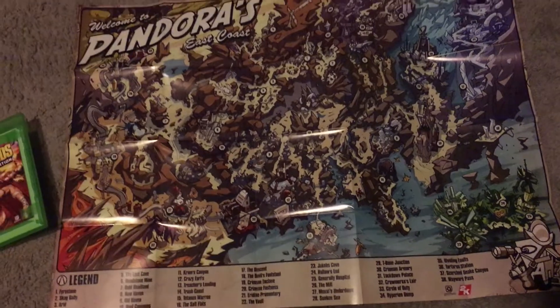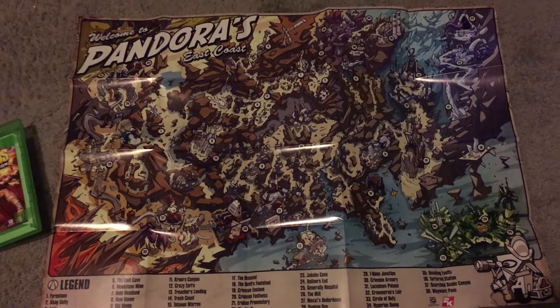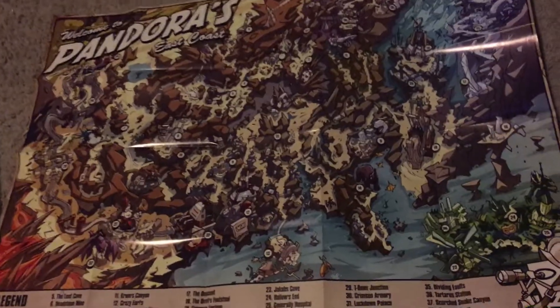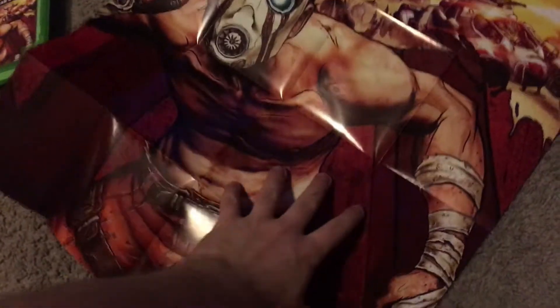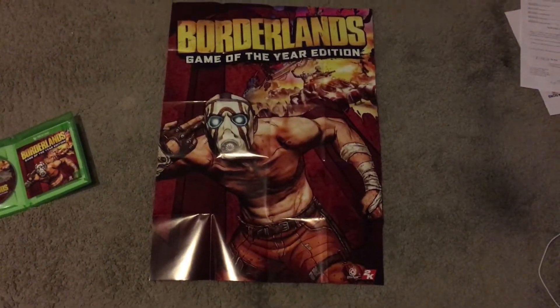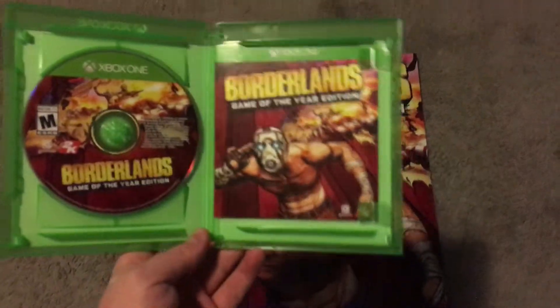Through the magic of editing, I've got the map out here. I already unfolded it so you guys can get a good view. This is actually the same map that came with the original Borderlands game, so if you have that on 360 you'll probably already have this. What is new is the Borderlands Game of the Year poster on the other side — it's pretty big, so not a bad include.